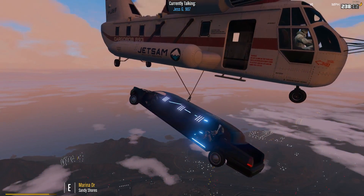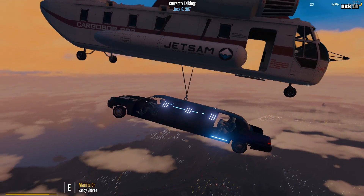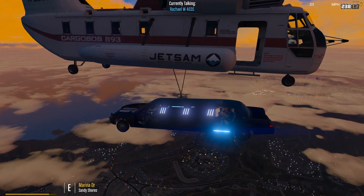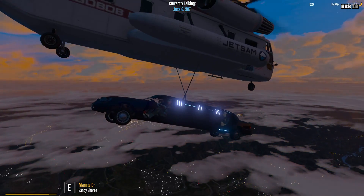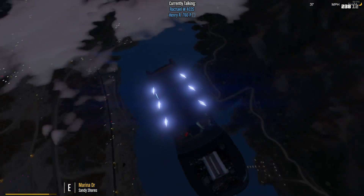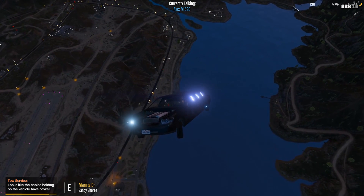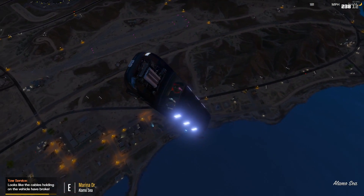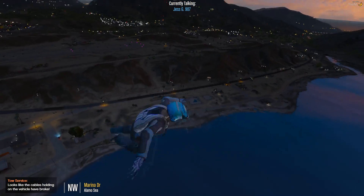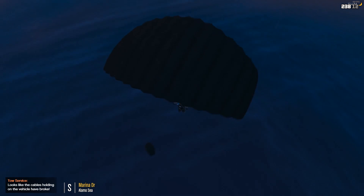Jumping out of a perfectly good plane with a parachute doesn't scare me, but what about dropping from a perfectly good helicopter in a not-so-perfectly-good limousine? We're going overland I think — oh god, we're going! Hello, hello to car — I'm gonna drop you. A little late now! Time to leave — go go go go! Oh, they died — I think most of them went down with the car.